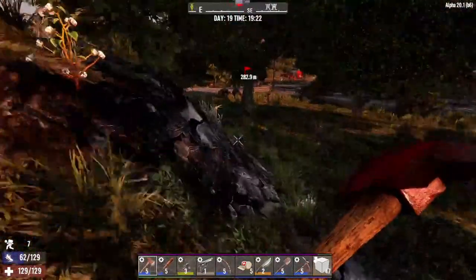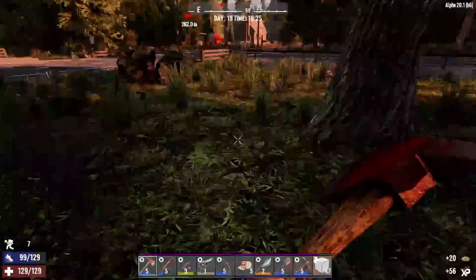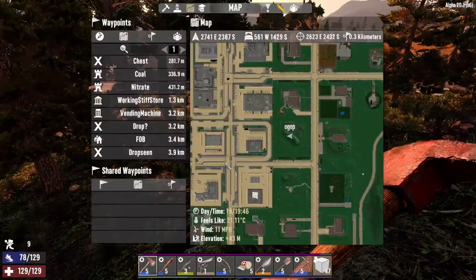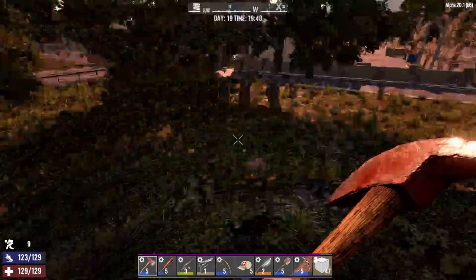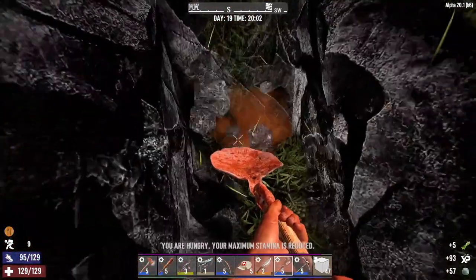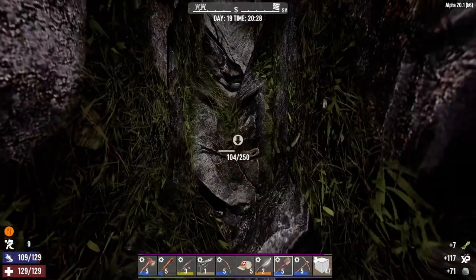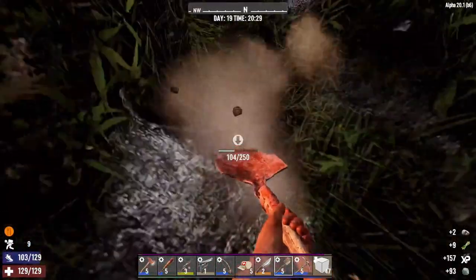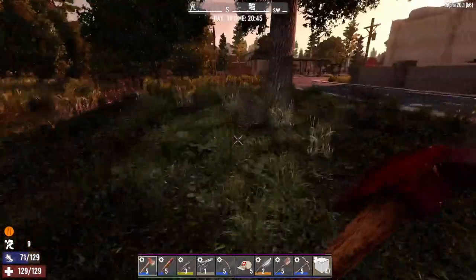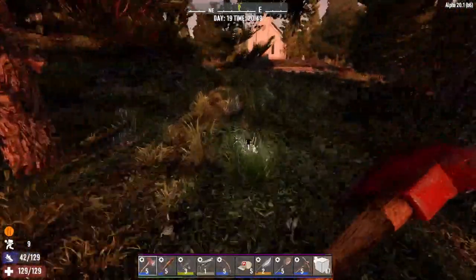I've got absolutely no idea where this loot could be. Am I supposed to start digging here or something? Looking directly at this structure - well, I need clay soil anyway. I guess I'll have to accept that there are like five sleepers guarding a duffle bag. I for sure can't see anything else here.